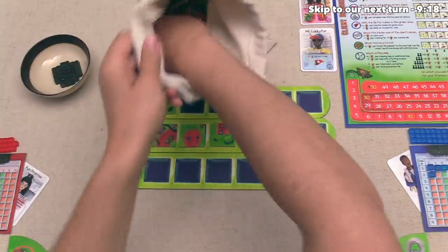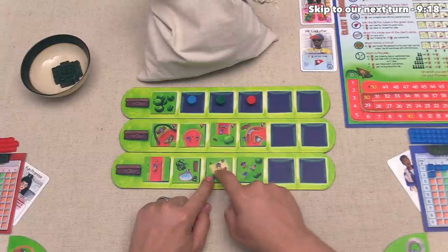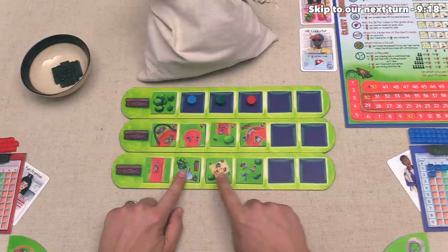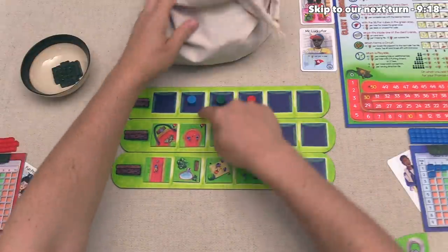So we can reset and bring out four more tiles. And look at that — there are two more tiles with three people on them. So these are things that we probably have to continue trying to go after in order to stay as popular as possible. Either way, we can put this back into the bag, and now the blue player gets to go.